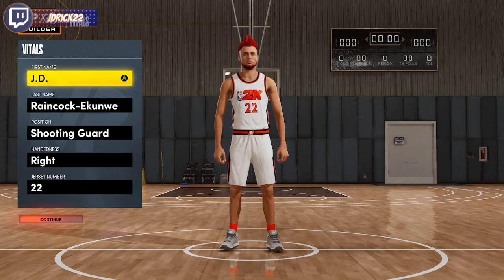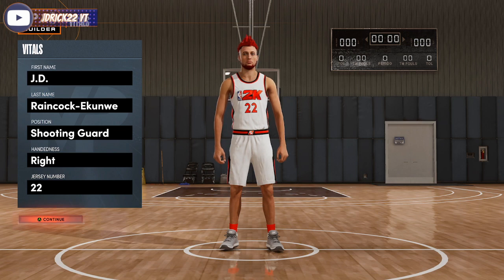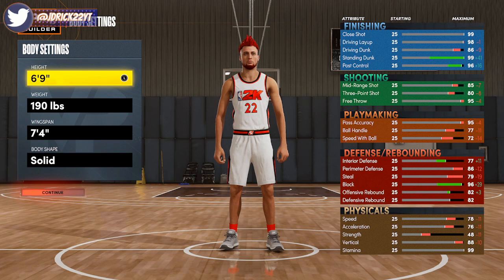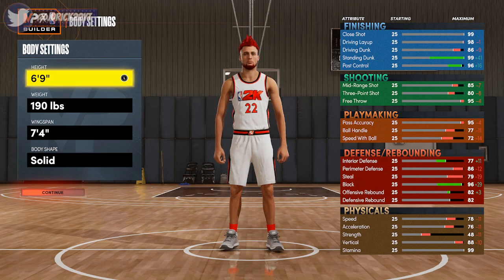Here we are in the builder. Before I show you how to make the build specifically, I want to show you the stats if you just go in and make it using the standard unit of measurement. You go shooting guard, 6'9", 190, and 7'4" on the wingspan — and as you can see, that caps you at a 86 driving dunk, 77 ball handle, 72 speed with ball, 82 rebounding, and 78/76 on speed and acceleration. That's why you have to use the metric version to get the stats I have.